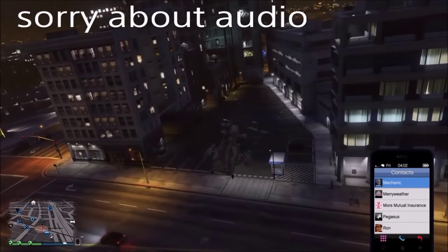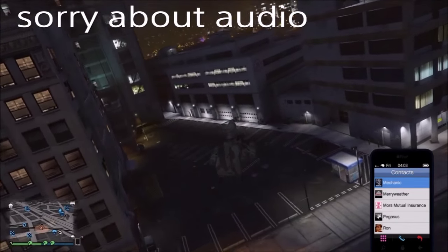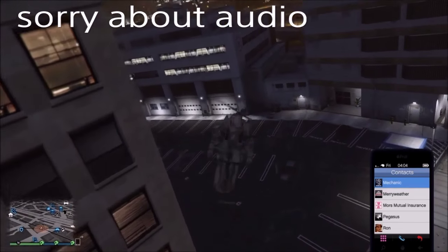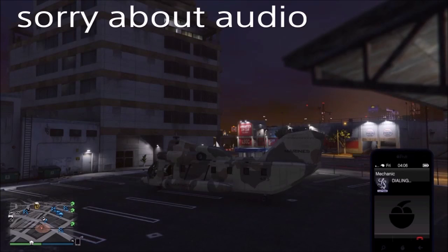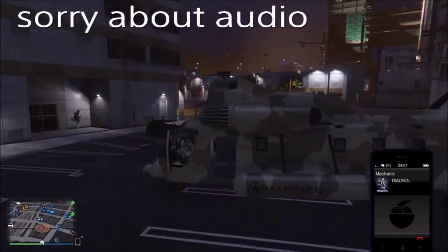So in this video I'm going to be showing you a new wall breach to get into the IAA building. So the first thing you need to do is go get yourself a cargo bob. The best place to get one of these is probably the Merryweather base because a lot of them spawn there.